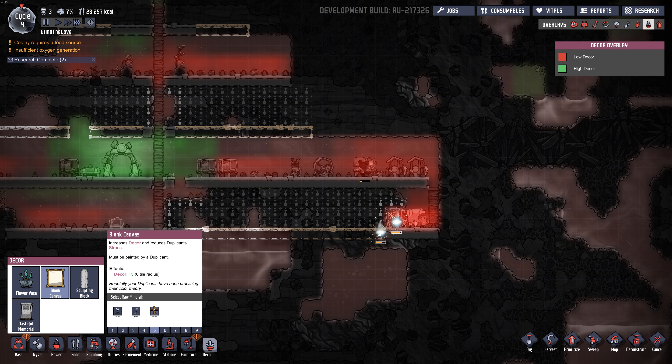Also got some new stuff - the mess tables, those are always good. Let's put them kind of centrally. Massage table now requires power. Oh, we are getting some stress already - quite a bit actually. Wonder why. What are they all stressed out about? Dirty hands, interrupted sleep, light wounds - light wounds already, I guess from that hatch.